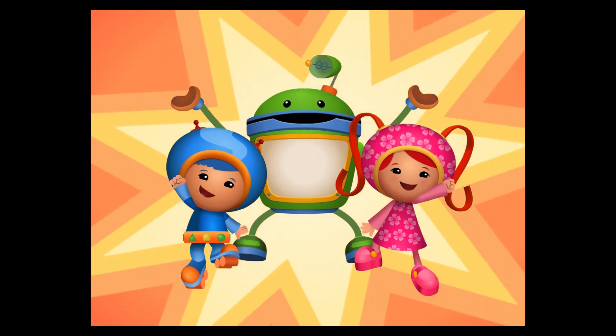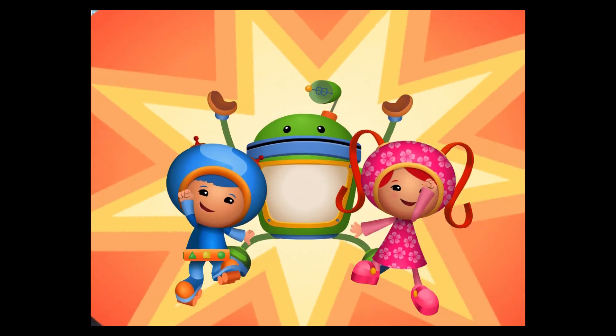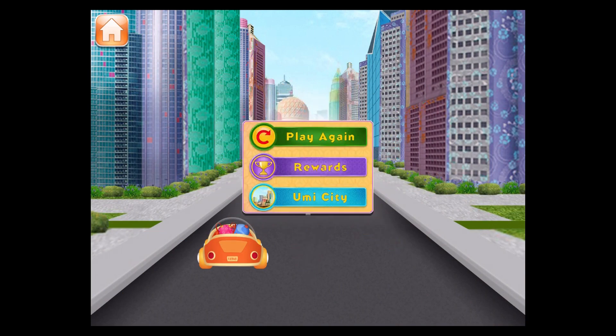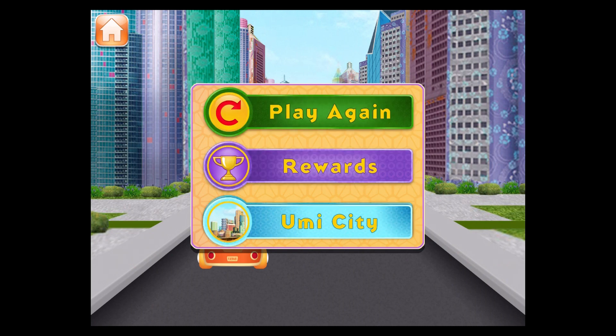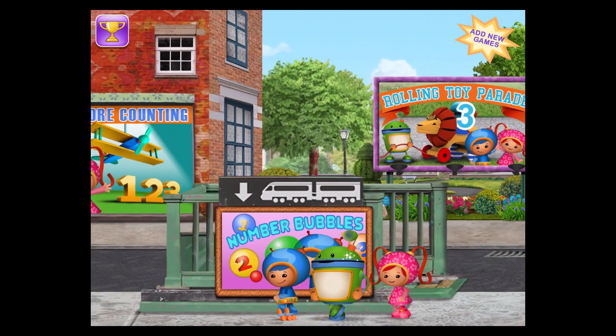We're mini, we're mighty, we're built for math! Sizzling circuits, you did great! Tap to collect your racing badge. Play again. You can see the badges you collected in the headquarters. Go back to Umi City. Pick another game to play and look out for the Shape Bandits.